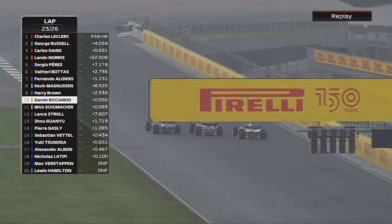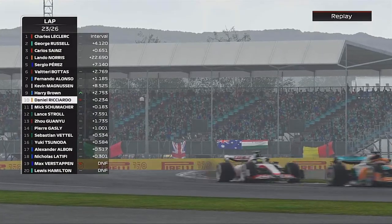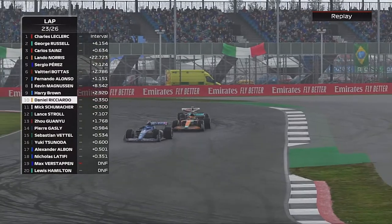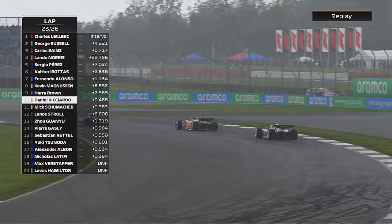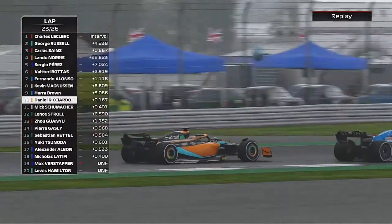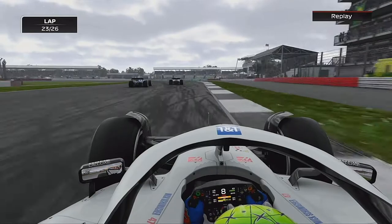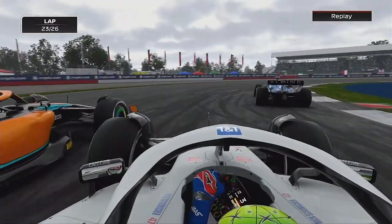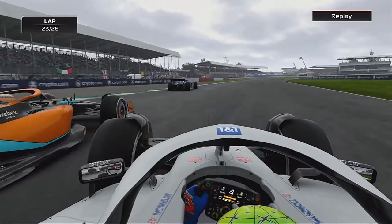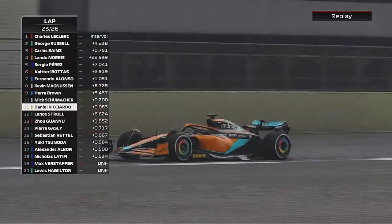Now we're three wide, fending off Ricciardo and Mick Schumacher. We just about stay ahead heading into Village and around the loop through Entry — but we have a big wobble coming out of the loop. Ricciardo is going to have a fight with us. Ricciardo goes to the inside, we get him back, but we go deep and Ricciardo cuts us back. That was dummy after dummy. We do stay ahead of Ricciardo, and Mick Schumacher has jumped Ricciardo.